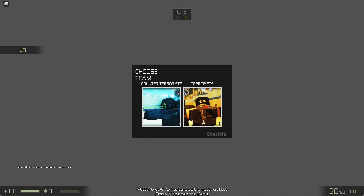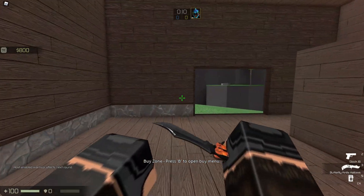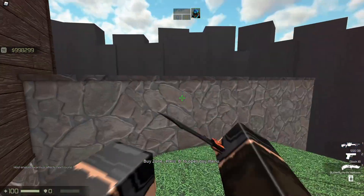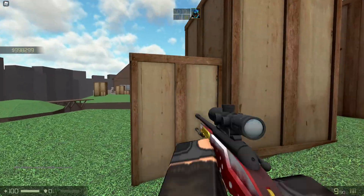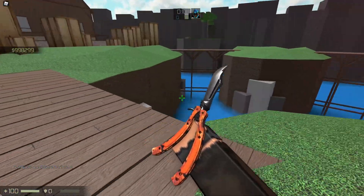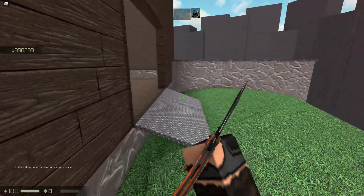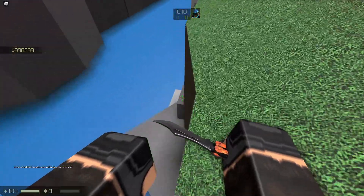Then we have Islands. This one's definitely another sniper map, or you'd want to snipe here. I actually think this one's pretty cool for a 1v1 because it's pretty unique. I'm not sure if this one's actually in CS:GO, but if it isn't, cool - it feels very different.